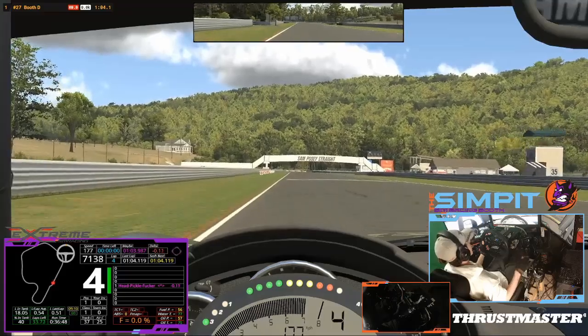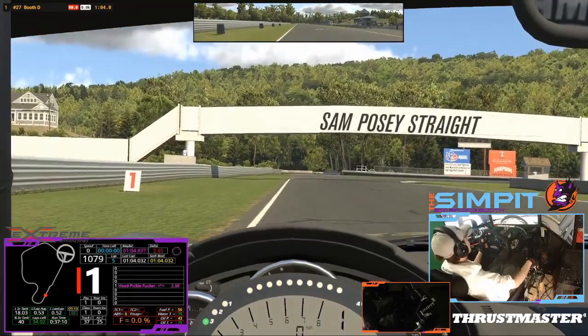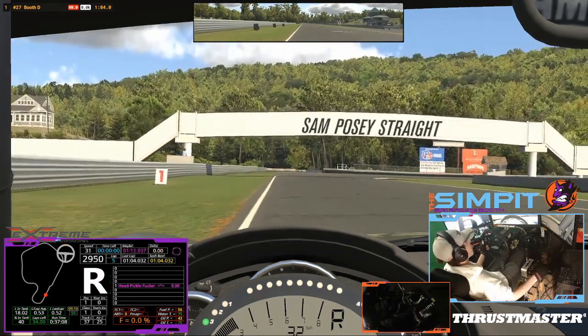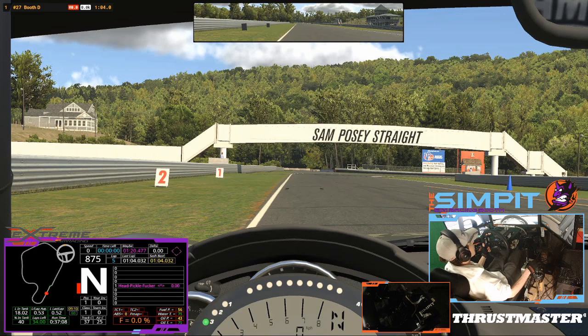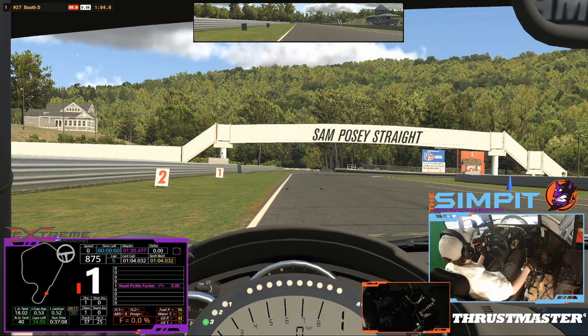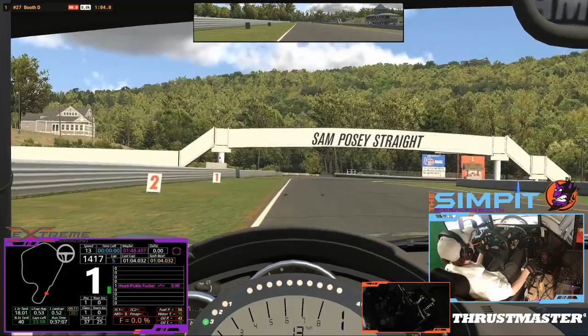Now let's take and break it down. When we come into the first corner we're looking for the two sign - that's where I'm gonna get on the brakes. If you're looking for other markers, there's a blue pylon right there just a little bit above. You could potentially be using that pylon with the edges of your monitor as a guide if you're on triples, or on single screen when it disappears off your screen. But I'm using the two sign. That blue pylon is probably actually a good spot if you're pushing it, but I don't like to use the one. I see people braking at the one occasionally and nine times in ten they're going wide, especially with the baseline setup.